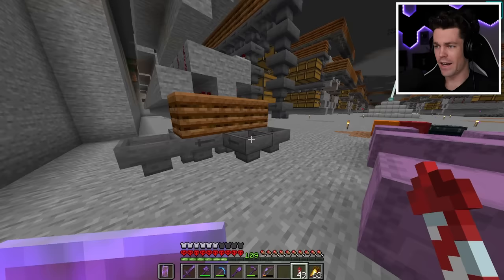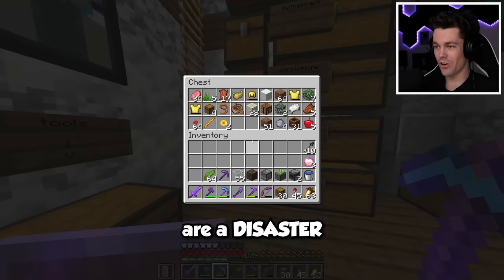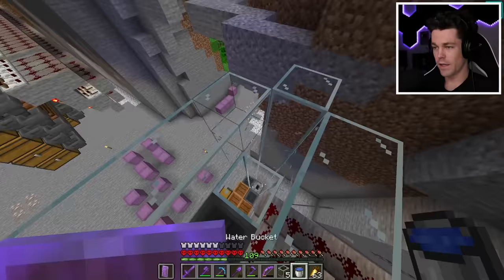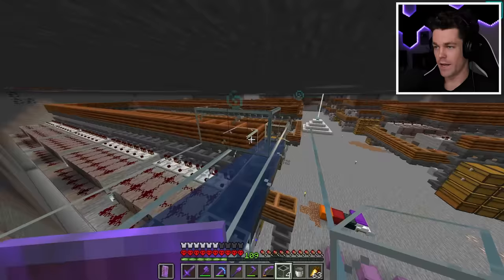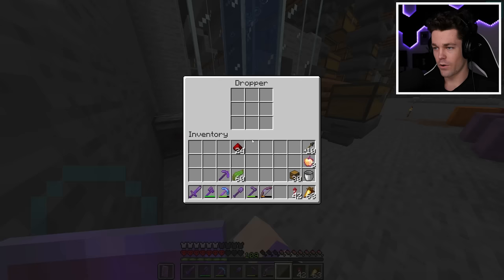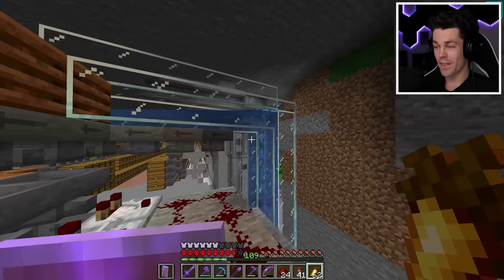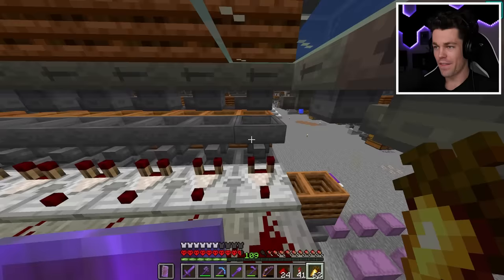I placed a chest on top of the hoppers, then grabbed some kelp — my chests are a disaster, which is exactly why I need this storage system. I placed a dropper facing up, built a tower of glass, enclosed it, added water, placed soul sand with kelp on top to create a bubble column, then encased the top in glass. For the redstone circuitry: a comparator coming out of the dropper with a repeater, redstone dust, a sticky piston, and two observers. Items load into the input chest, shoot up through the bubble column into hoppers, flow around all the auto sorters, and the filters below pick up matching items. That's how this storage system works.